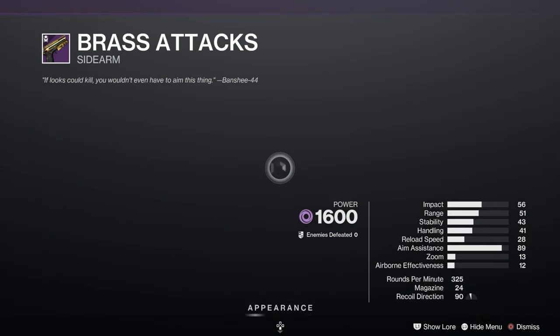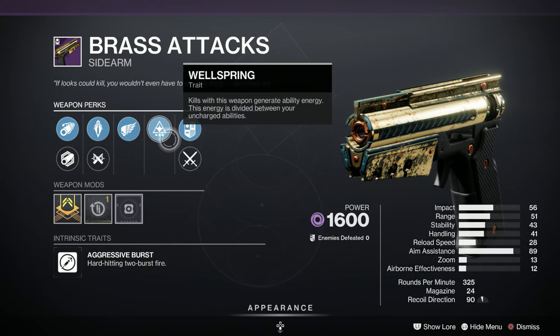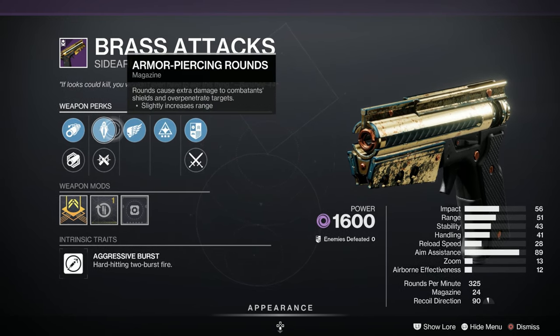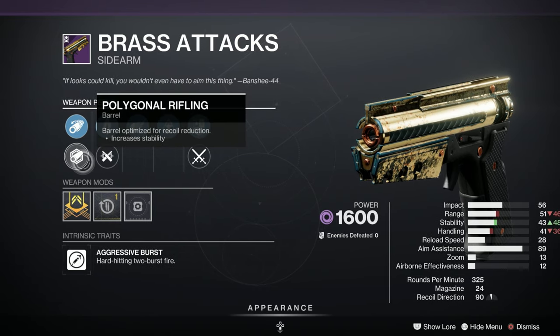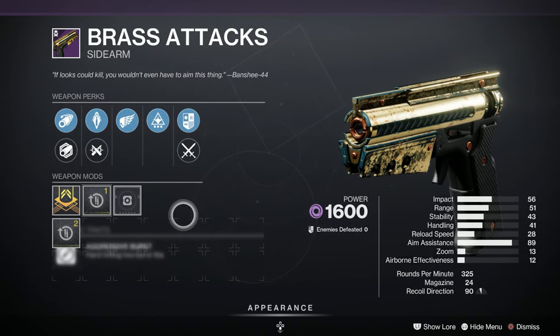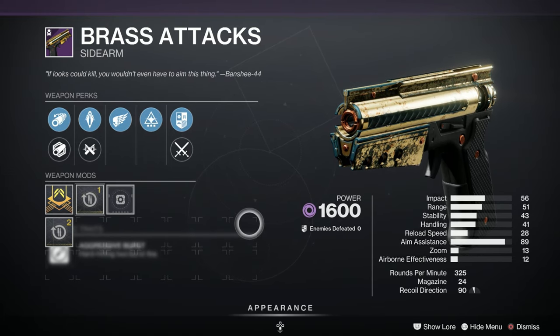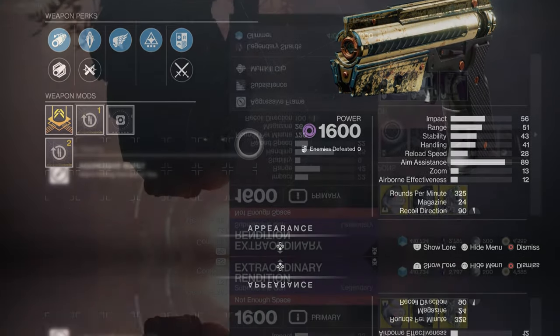We've got the Brass Attacks Sidearm. Let's have a little look at this. We've got Wellspring, Killing Wind, Armor-Piercing Rounds, Ricochet, Polygonal Rifling or Corkscrew Rifling, and a Reload Speed Masterwork. That is a C on Light GG.